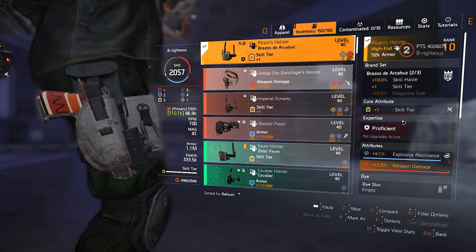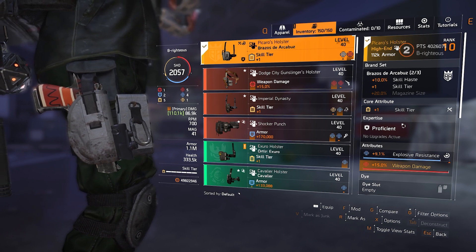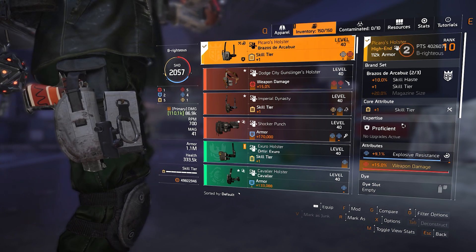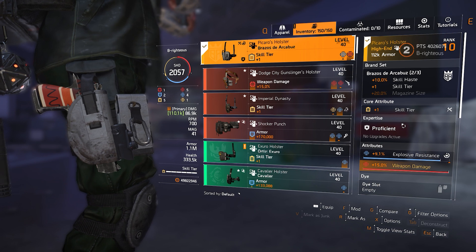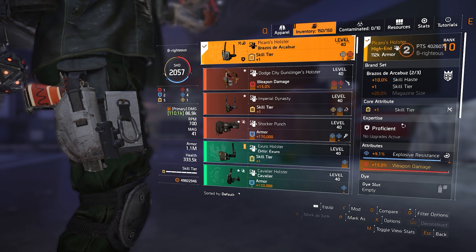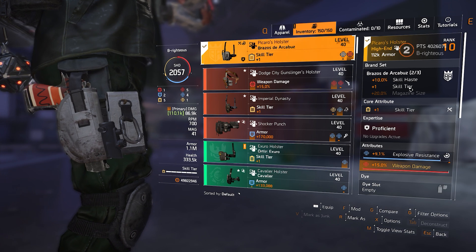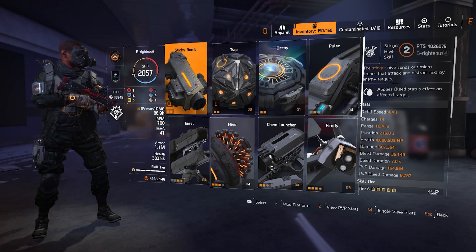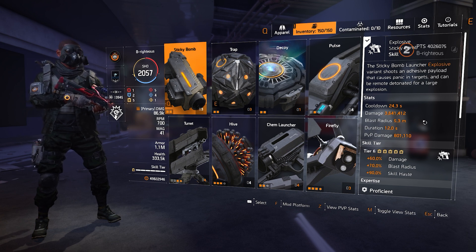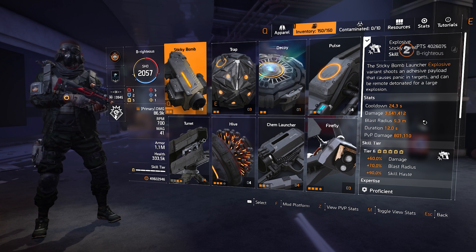My final piece is the Coyote's Holster, and this is what's allowing me to get to six skill tiers without using the Technician specialization. I'm pretty much in love with that specialization, so pulling away from it was a little difficult, but I was able to compensate. The two-piece Brazos gives me one skill tier and some more skill haste so I get my skills back pretty fast. I stay with the explosive sticky bomb — if you know me and you see my builds, I'm always rocking with some type of sticky bomb one way or the other.